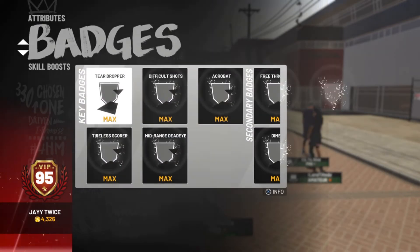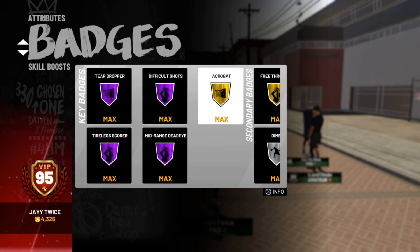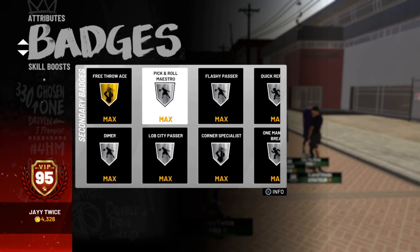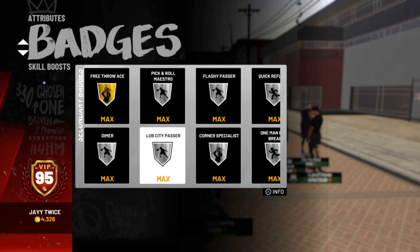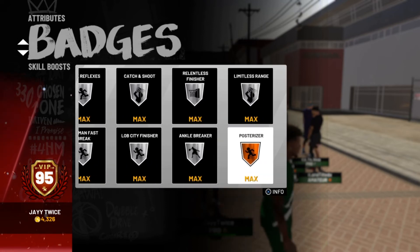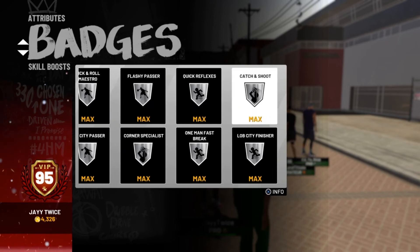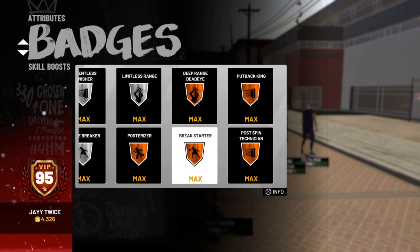For my badges, I do got all my Hall of Fame badges, most of my badges are maxed out. I got gold acrobat, a whole bunch of silver badges. When I get to 99 all these silvers are gonna be gold. I got posterize on silver, limitless on gold, ankle breaker gold, relentless finisher gold, lob city finisher gold.